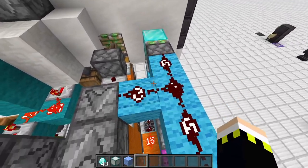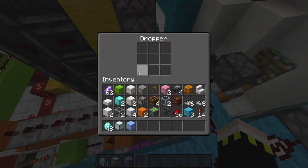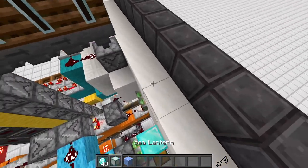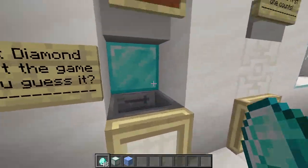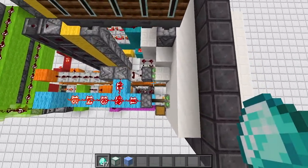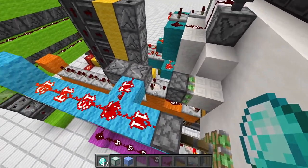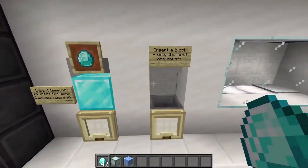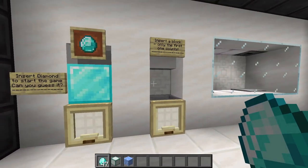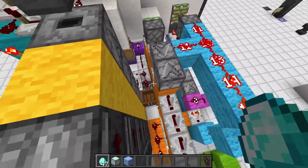It automatically activates this T flip-flop, placing the wooden axe and retracting this piston. Now the axe is over there and this piston is retracted, so we can insert our block — but we cannot insert it if we haven't paid.